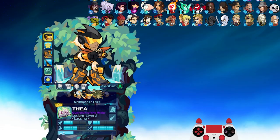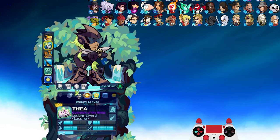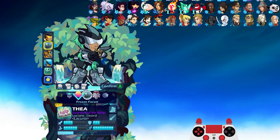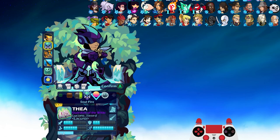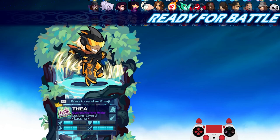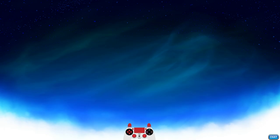Next match — Grid Runner Thea. Check out the colors on this one. She's kind of joining that Power Ranger skin theme. We got quite a few legends that look like Power Rangers: Power Ranger Brynn, Power Ranger Queen Nye, Power Ranger Vector, Power Ranger Volkov. Let's go.